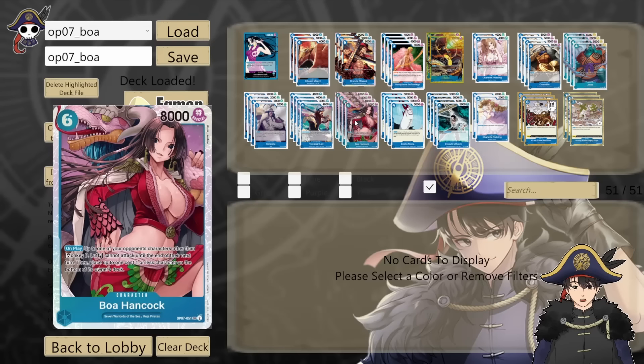4 copies of OP07 Boa Hancock — 6 cost 8k but no counter. On play, up to one of your opponent's characters other than a Luffy character cannot attack until the end of their next turn. Then you can place a 1 cost or less character on the field back to the bottom of its owner's deck. Great for stalling — your opponent has one less body to attack with. One synergy is that you can bottom deck your own Sengoku, which counts as a card leaving play for your leader ability to draw you a card. But if your opponent has something juicy to hit like a starter deck Nami that can use Rested Don, hit that instead. It's still an 8k swing on your next turn, and she's a Seven Warlords herself.